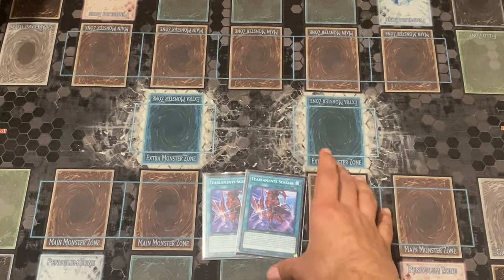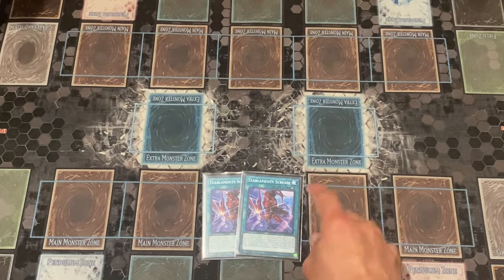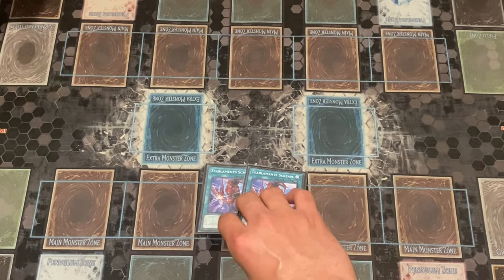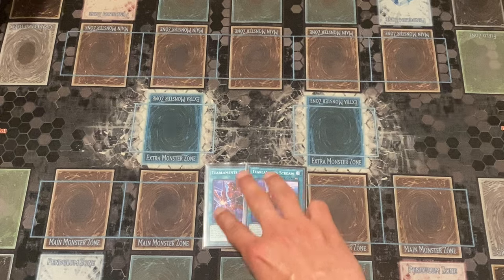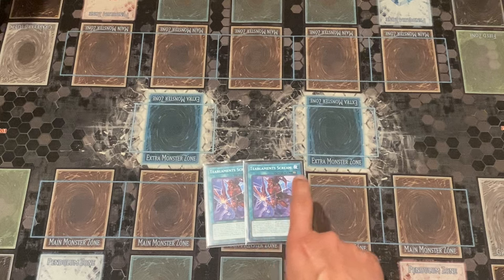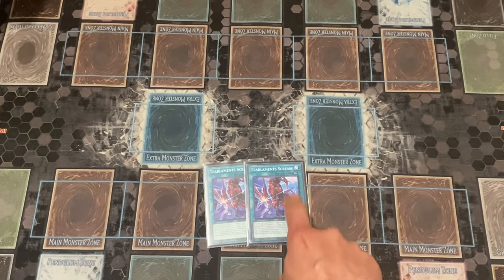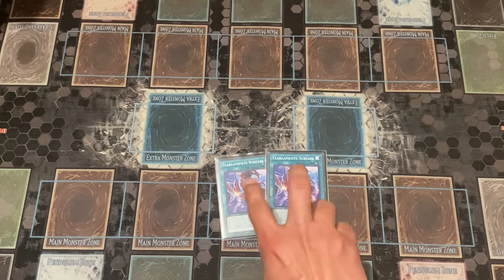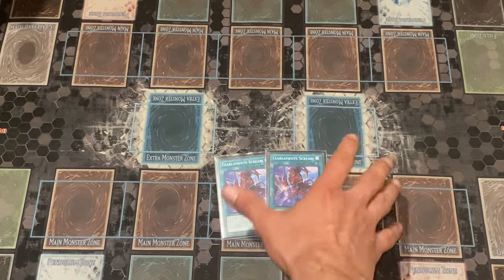We are playing two copies of Tierlemental Scream, the spell that mills three cards from the top of your deck if you control a Tierlemental monster. I could play three but with three it kind of bricks more often than not, plus you want to resolve this card's other effect which searches for the trap card. I don't want to send too many cards to the graveyard, so two is fine.